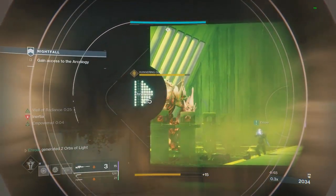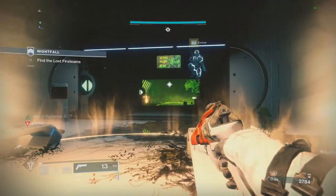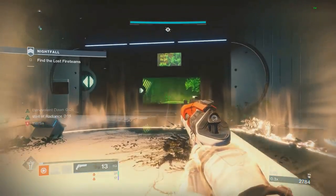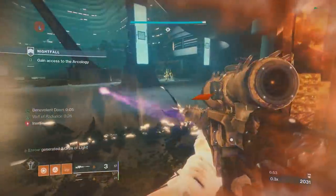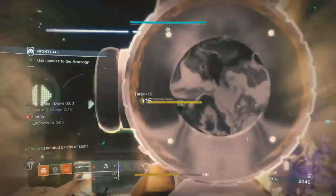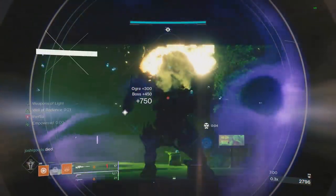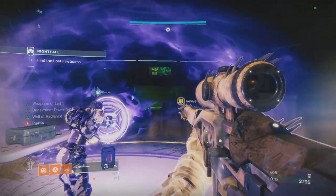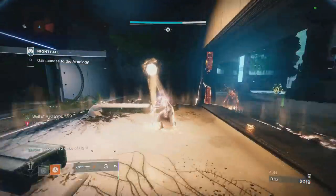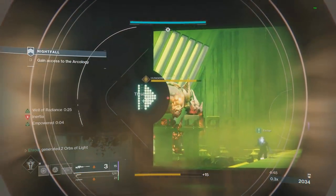So realistically, in a strike all you want to do is place a Well, get a Guiding Flame melee, and also apply Melting Point — those are the only three buffs you really need in a three-person activity to be optimal. In a raid you want to do everything I just said plus Banner Shield with six people, and that is the most optimal way of doing damage in a raid. Anyway, I think that's all for the video — it's very long with a lot going on. If you have any comments or questions let me know. Thanks for watching, go melt some bosses, catch you guys next time.